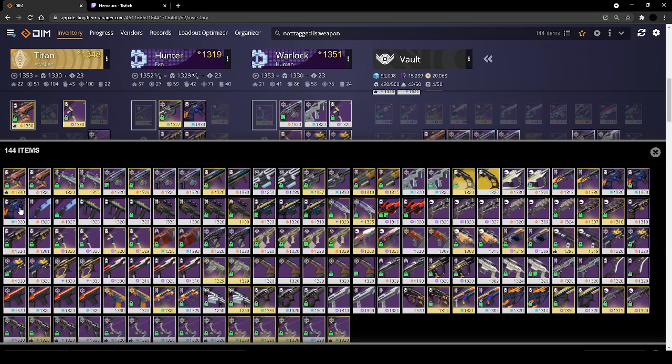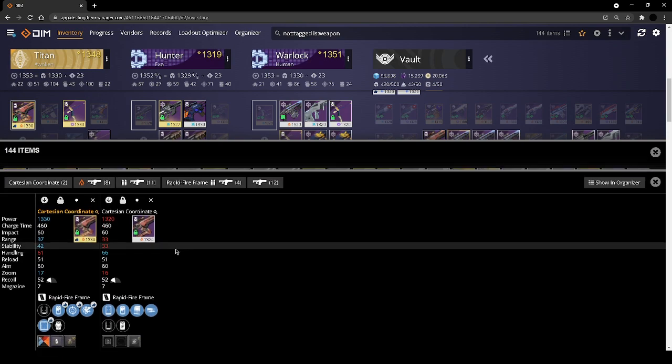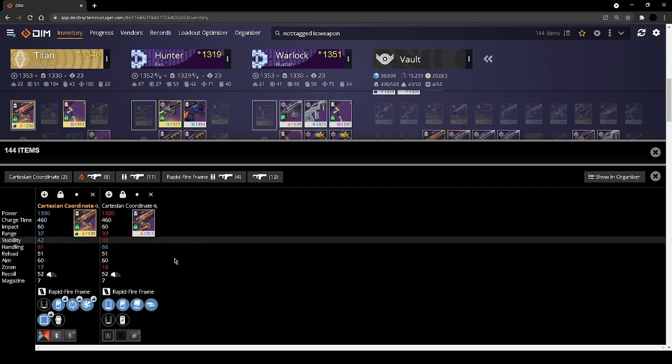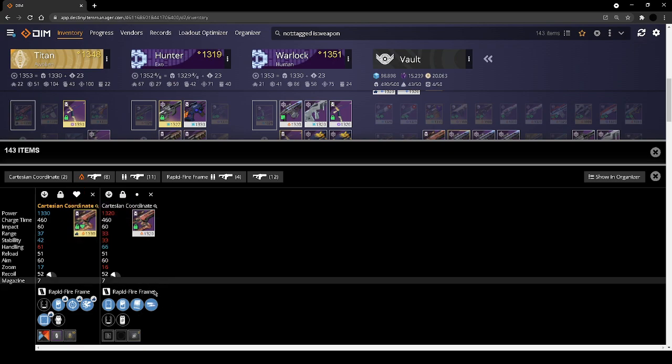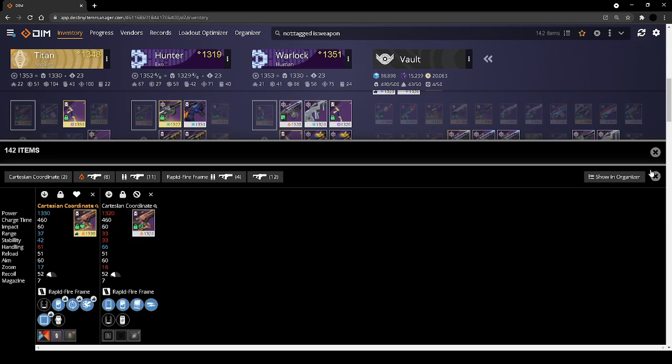DIM is not typically this slow — let me close that maybe. For Cartesian, this is the only roll I'm ever going to use. One could pull their hair out saying the other is a good roll, and it is, but I'm never going to use it over this one. It's a good PvP roll absolutely, but I'm never going to use it over this one — so it's an easy junk.